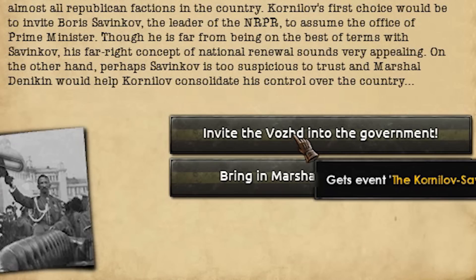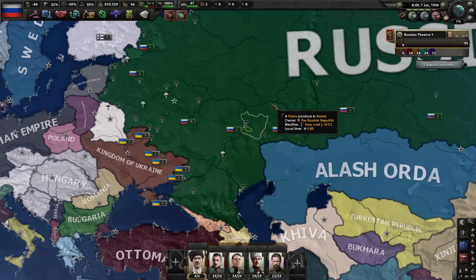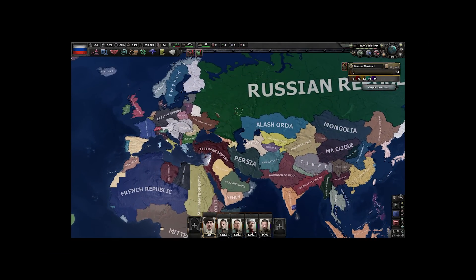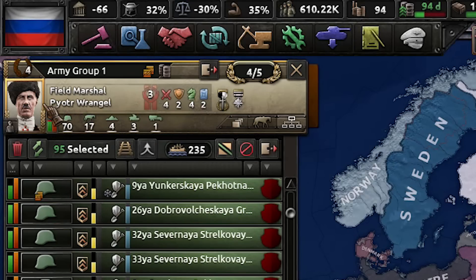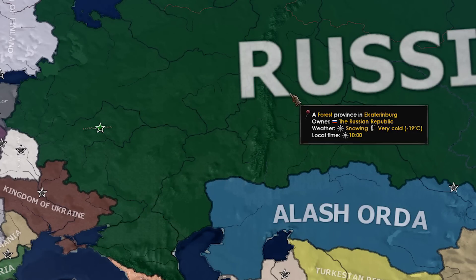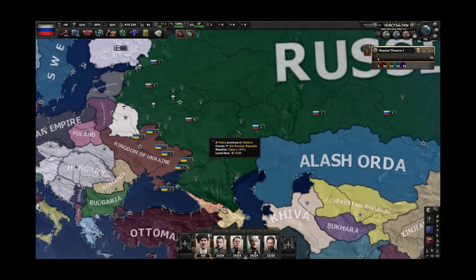You need to bring Marshall Denikin instead. As the video title suggests, we're going to bring the Black Tsar to power — and no, that doesn't mean an African tsar. That's going to be Peter Wrangel, because he is the Black Baron, which is why he's called the Black Tsar. He is going to form his own dynasty: the Wrangel Dynasty.